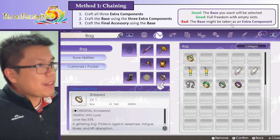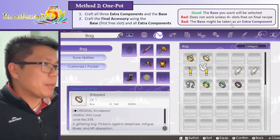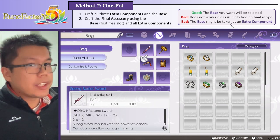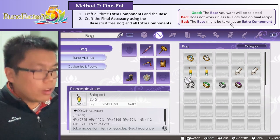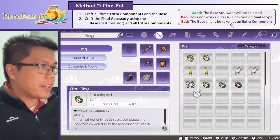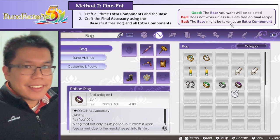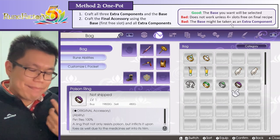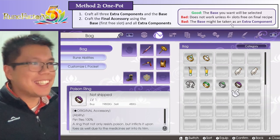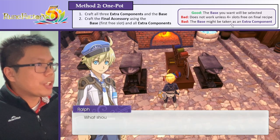So that's the first method. The second method is slightly simpler but has a bit more room for error. Basically, here we want to craft our components and our base all separately, which I've done in preparation for this video. We're going to use the heart pendant and these three rings that increase status effects. The idea being that you can increase your skill XP gain pretty quickly from inflicting status. Then, with step one complete, what we do is just craft the final accessory.